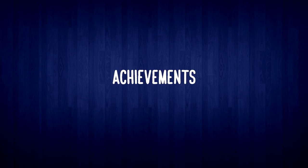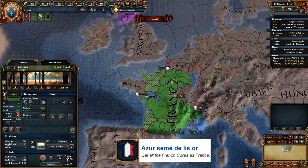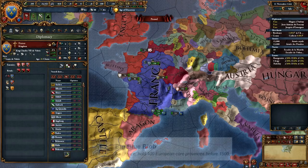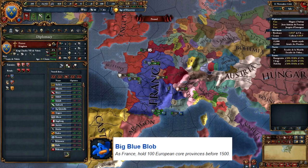For achievements, you can get 2 out of 3 France-specific achievements with this strategy. Getting all French cores is easy and you will have that in the first few years. Owning Vienna, Berlin, and Moscow is a bit tricky, but if you play the blobbing game, it's very achievable. That leaves the third France-specific achievement, the Big Blue Blob. I should mention that this is one of my least favorite achievements in EU4 — if you play towards getting 100 European provinces before 1500, your strategy is going to be vastly different from your usual strategy with France. This achievement does not synergize with long-term gameplay at all. You basically have to avoid going into North Africa and focus your tech on military without taking any admin techs. I might do a separate video guide on the Big Blue Blob achievement later.